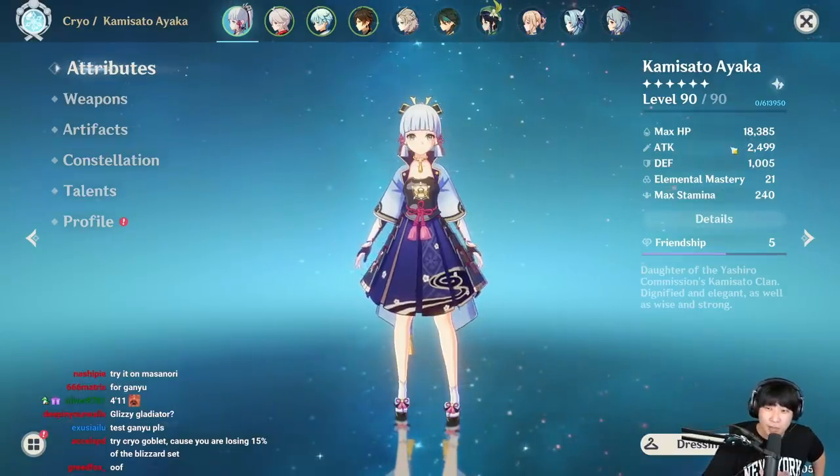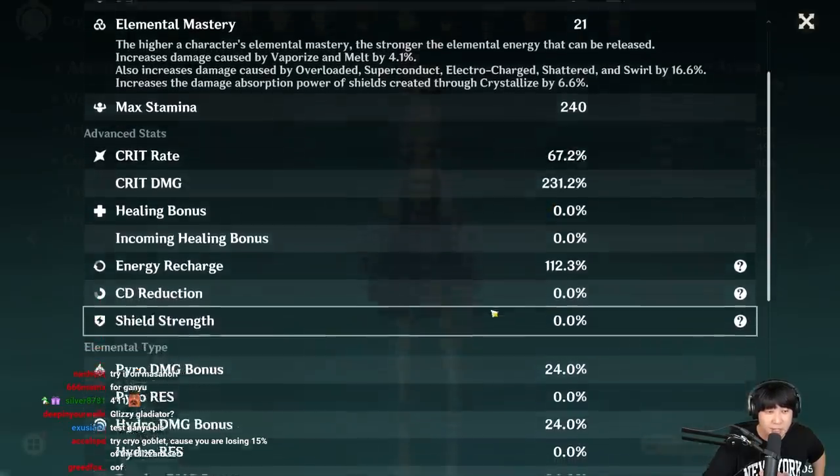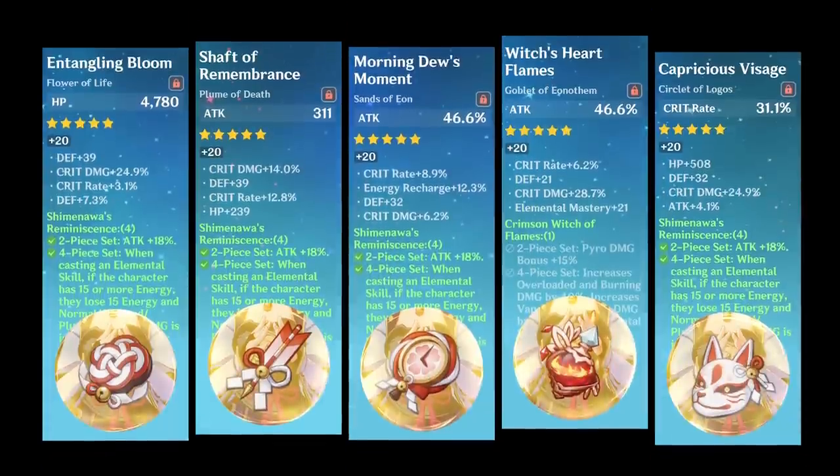Before we move on, I'll show you her stats: 2500 attack, 67% critical rate, 231% critical damage, 112% energy charge. I'm using an attack percentage goblet, and this is what my artifacts look like.